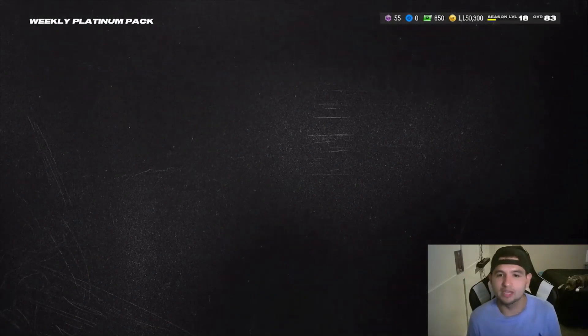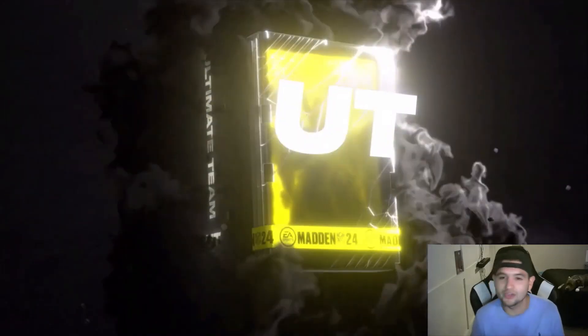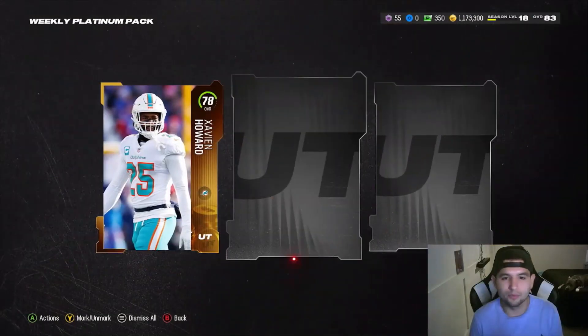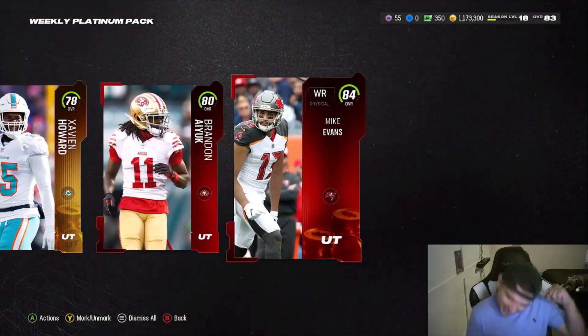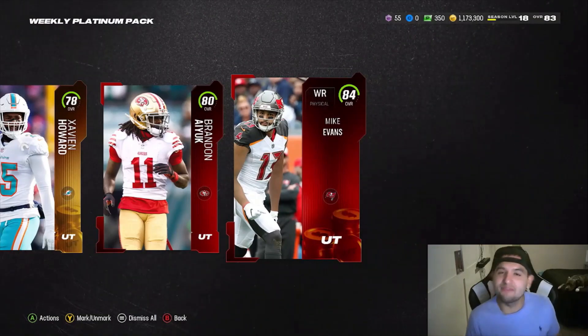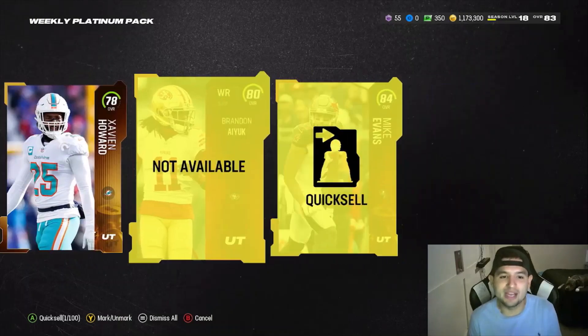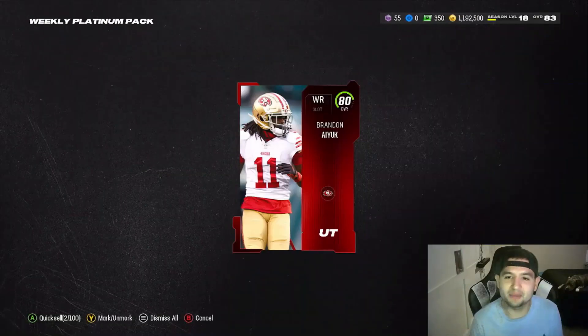An 80 and a 79 — we're still going to walk out of here with like 30k. 23k, okay, not necessarily 30. That's not what we want to see. Maybe an 85 and just two golds would be fine. Zavian Howard — poor guy. An 80 Brandon Aiyuk. An 80 for Mike Evans. Let's go — I don't need him, favorite receiver in the league. 90k just by himself, and then we're going to add another 6k with Zavian Howard. I'm happy.